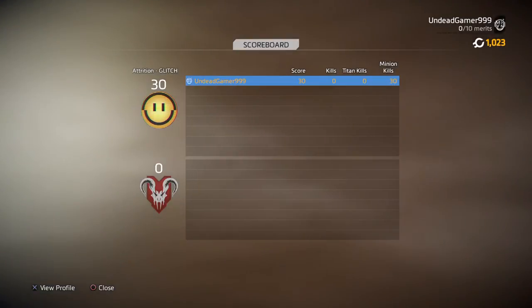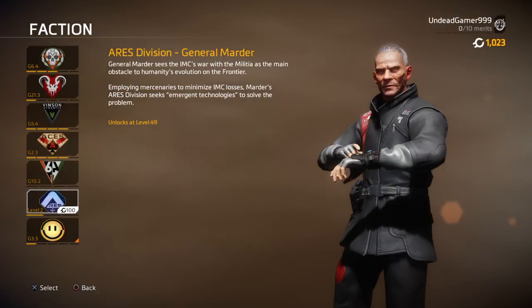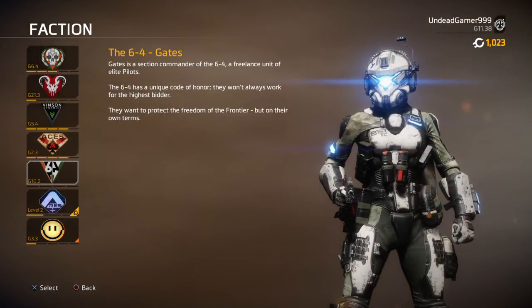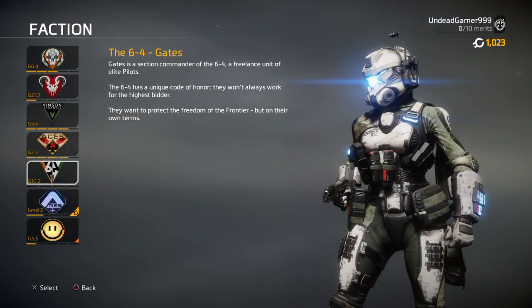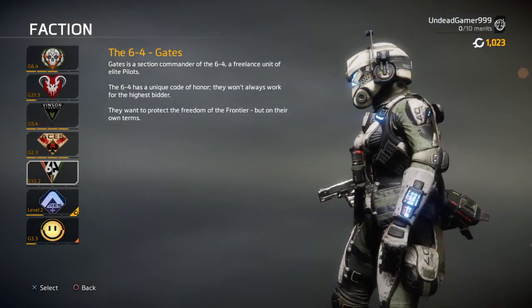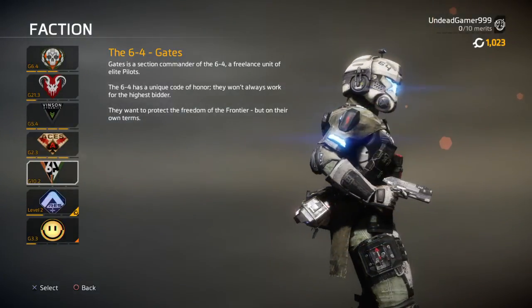They changed the 6-4 faction leader Gates to her campaign model, which is this. This is what she looks like in the campaign — it's really amazing. Those pants look pretty tight at the bottom there. She looks way better than she did before.